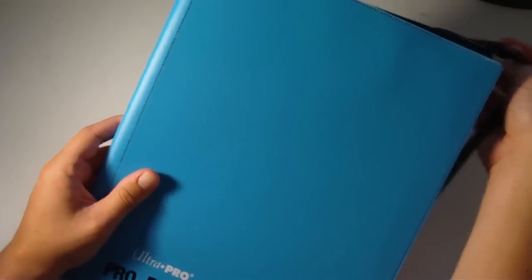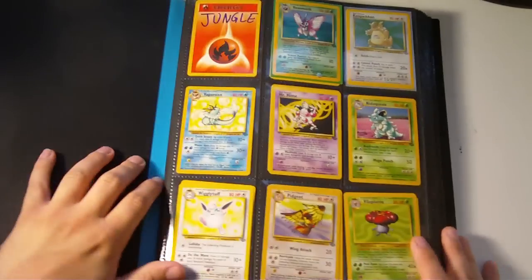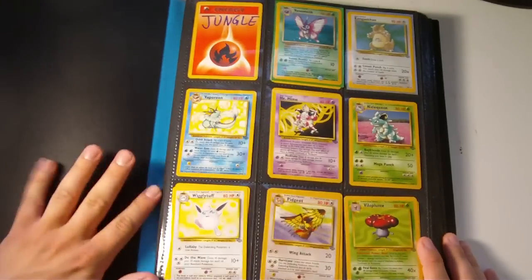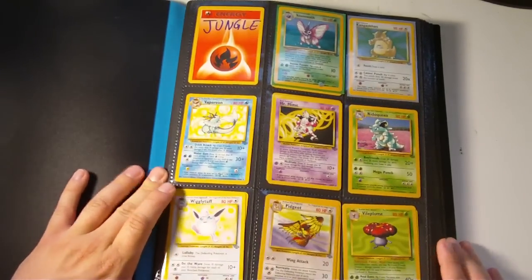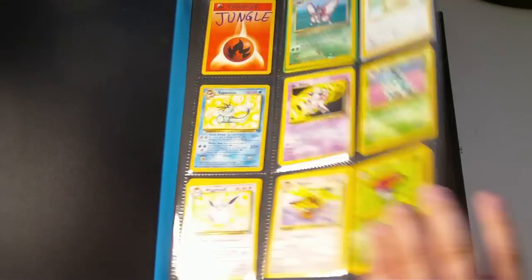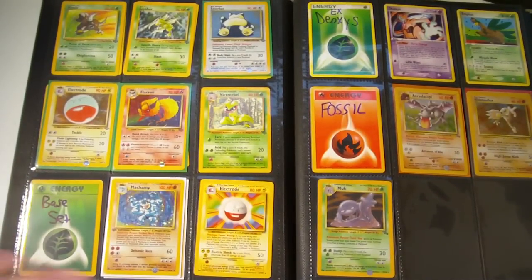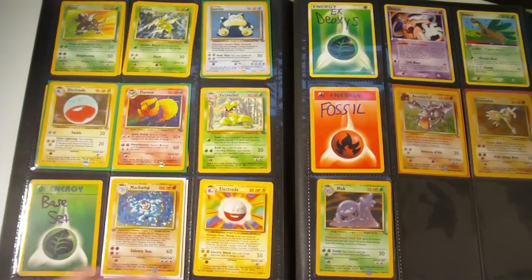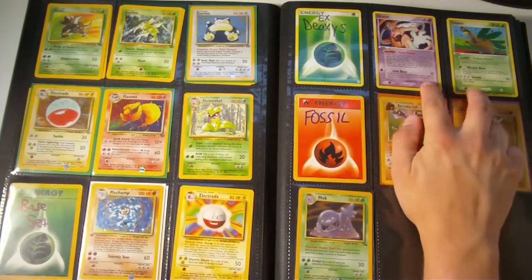The second binder has really old cards. These aren't really in any order like the Black and White ones are, but close enough. Start off with Jungle here, there's some more Jungle, and then Base Set here, EX Deoxys here with these two, and Fossil with these three.